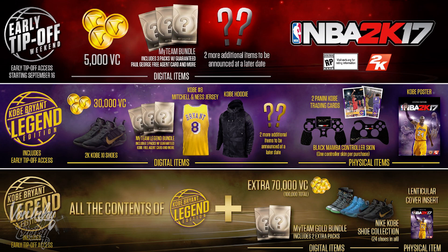The Top-off Weekend edition comes with 5K VC, 3 MyTeam packs, PAX Guarantee, Paul George Free Agent card, and 2 additional items to be announced later. That's the one that costs $60. If you pre-order, it's $60, and you get it on September 16th — the game comes out around September 20th.